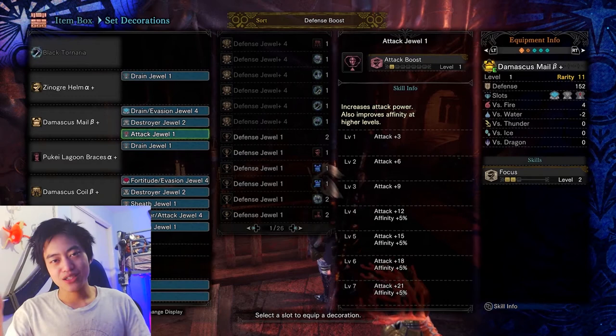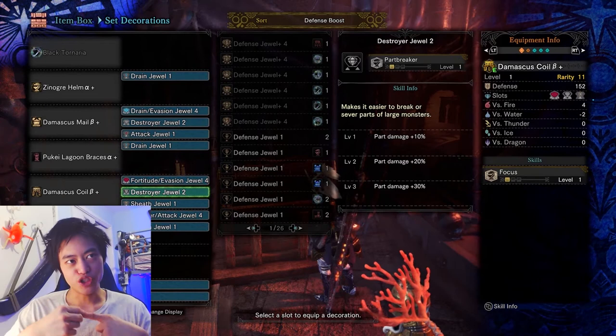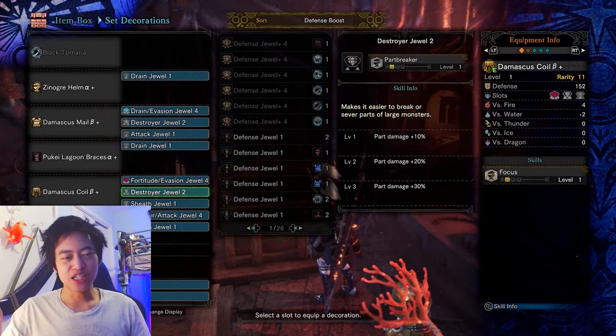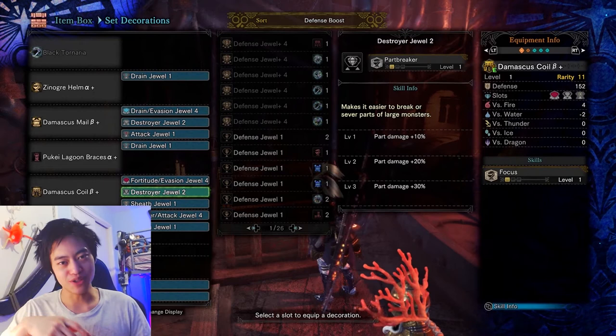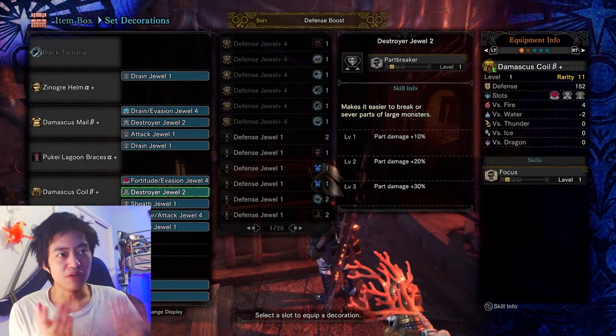You can put a level 1 jewel into a level 4 slot, but you'd be wasting its potential, so try not to do that unless you have no choice. For example, this armor piece has slots for a level 4 gem, a level 3 gem, and a level 1 gem. In my case, I slotted in a level 2 gem in the level 3 slot — it may waste some potential, but I don't have a lot of level 3 jewels, and my other level 3 gems aren't worth it.